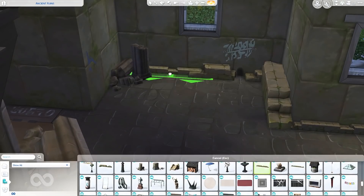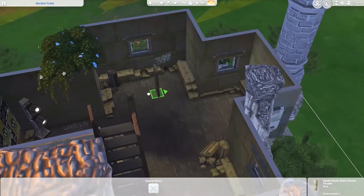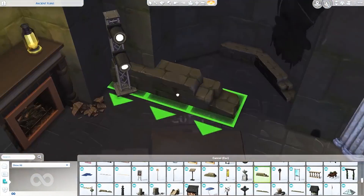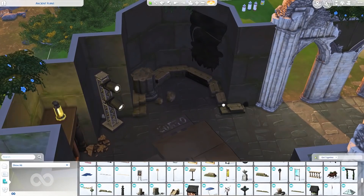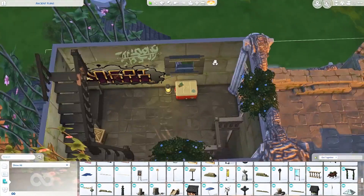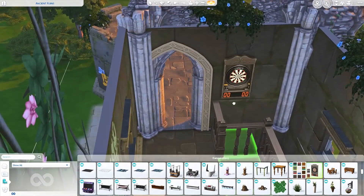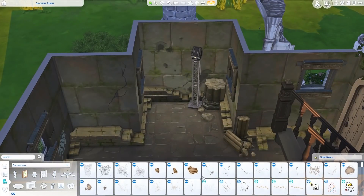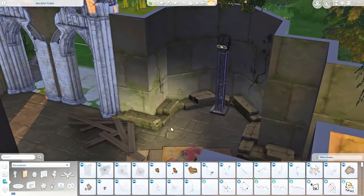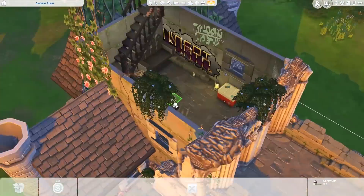I also add a bubble blower later on — as I was building and finding different decorations I thought a bubble blower would be perfect, like a hookah type thing you might see in a teen hangout. I also add the dartboard, though I do have to move it — my sim couldn't use it in the original location. It's still in the same area but moved so it works perfectly. I also hang up some cobwebs because I wanted it to feel a little dirty, and then a ton of lanterns because I didn't want it completely dark but didn't think there would be electricity here.